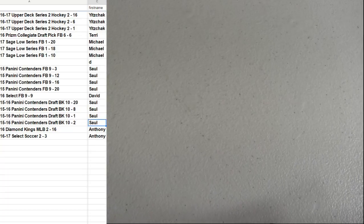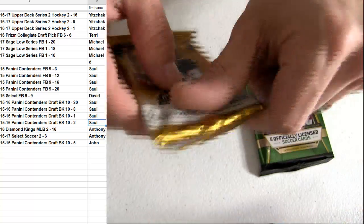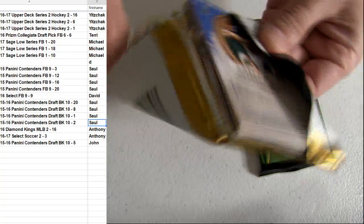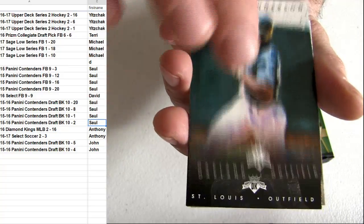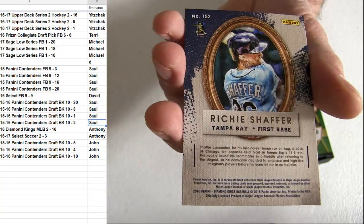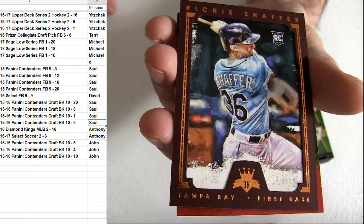Alright, thanks man. I put up a brand new box of the 17 Sage — 15 out of 20 got hits. This is Anthony WES. It's going to be our framed rookie.